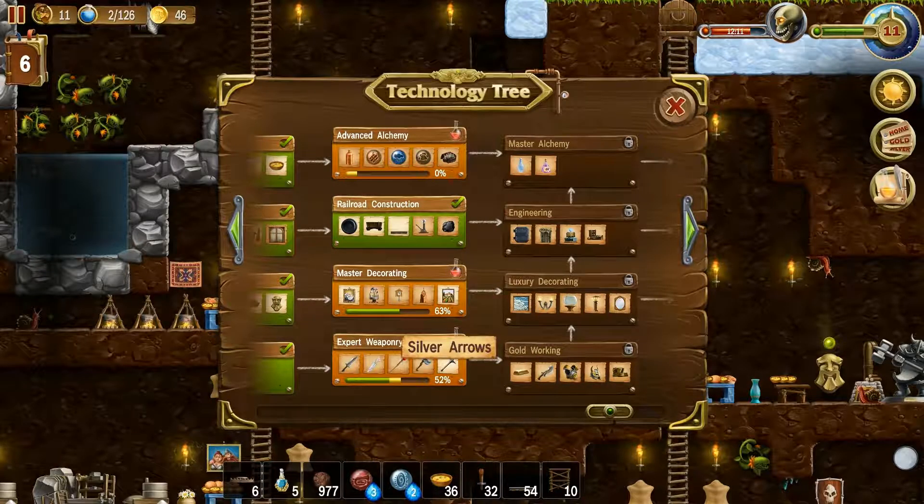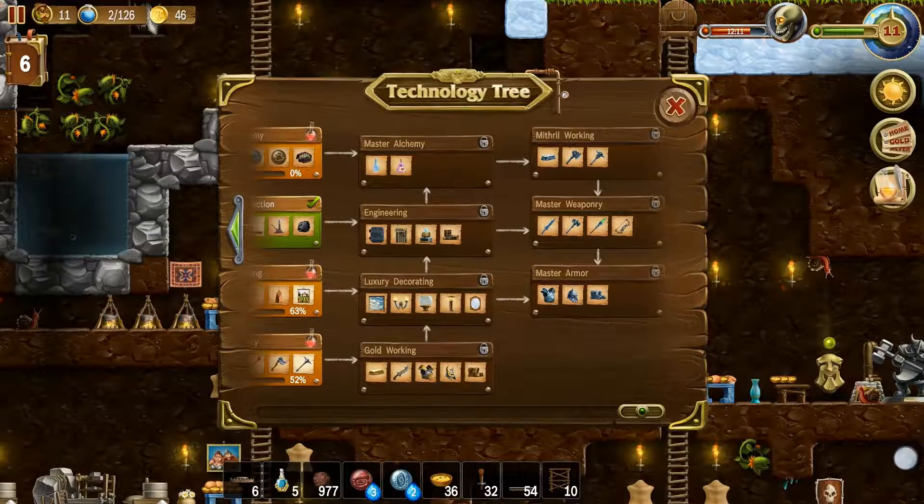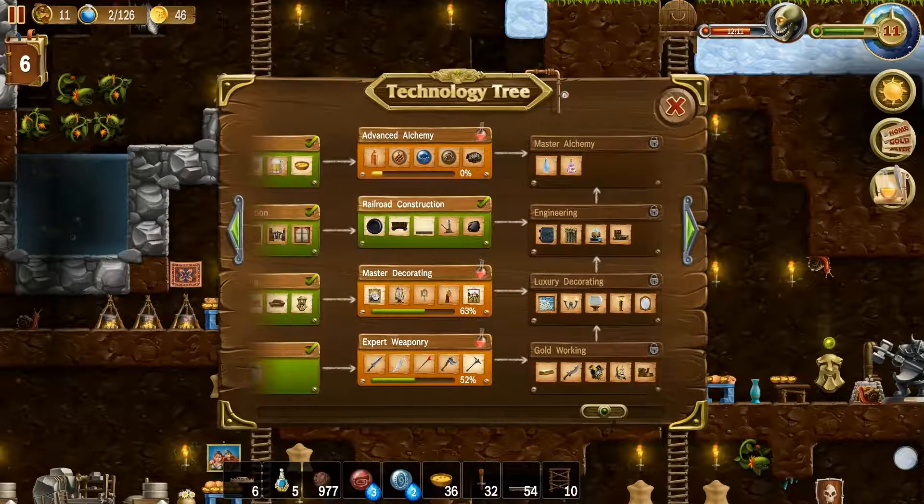Let me go to my research and show you where we're at. We need to actually do our expert weaponry because we can't do anything until we get that. Basically, once you unlock expert weaponry you have to go to gold working, and once you go to gold working that pretty much unlocks everything else — luxury decorating as long as you've already done master decorating, then from luxury decorating it goes to engineering, and from engineering goes to master alchemy. So you can't even go into the next skill set — the mithril stuff — until you've done this entire row. Our ultimate goal is to get to the Tesla tower.